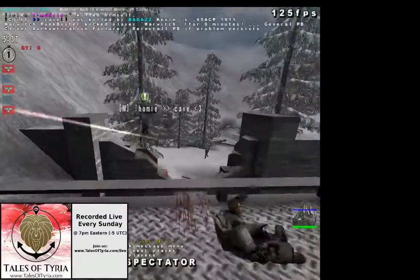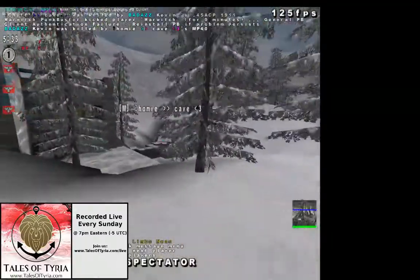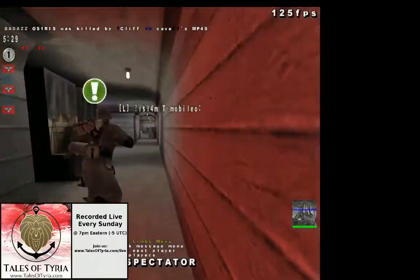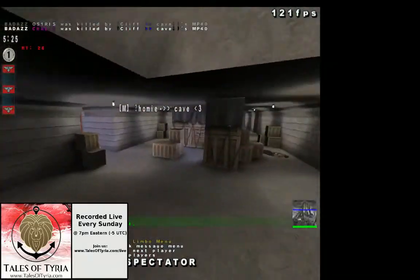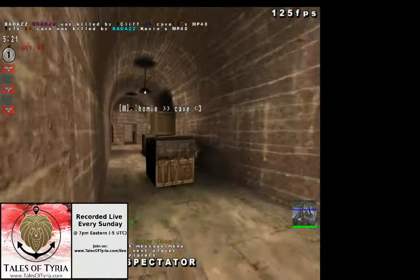Cliff covering him as he makes his way towards the gap in the wall. He's taking lots of damage from the Allies, but he's still able to get the kill and make his way to the shipping halls. I think he is home free unless we've got one super sneaky Mirage-like Allied player here, but it does not seem to be the case. We are going to have a very quick early cap.